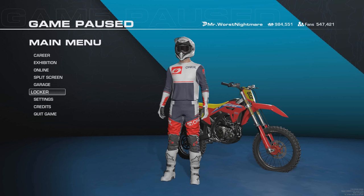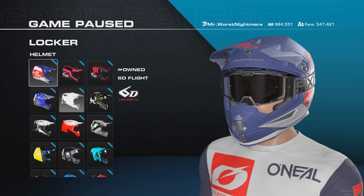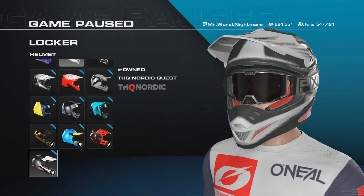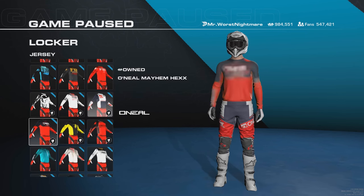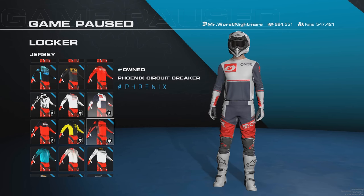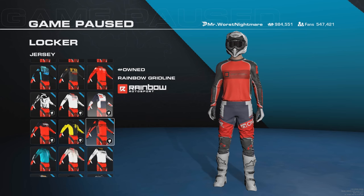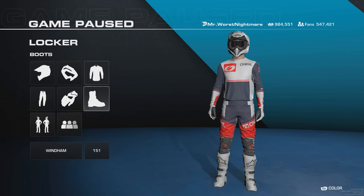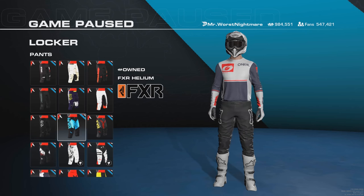Next up, rider customization. The system for this is pretty good, but as you will see, we don't have too many options. They did add in a few different helmets, a few different gloves, and a few different gear sets, but not very much. They have said they're going to add more in future patches and updates. One thing they did do that's pretty cool is they separated the jersey from the pants, so if you want to have a Fox jersey and O'Neal pants, you can mix and match. They also added the ability to color customize certain pieces of gear. The rider customization is good, but we just need a bit more.